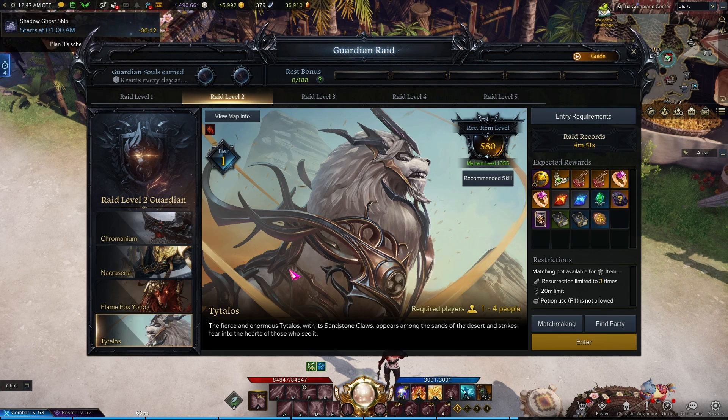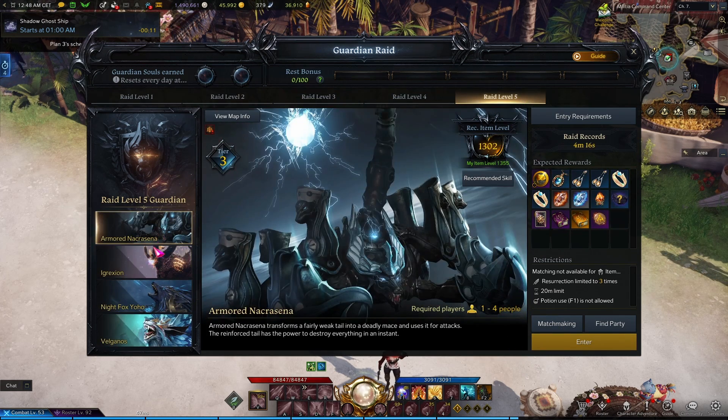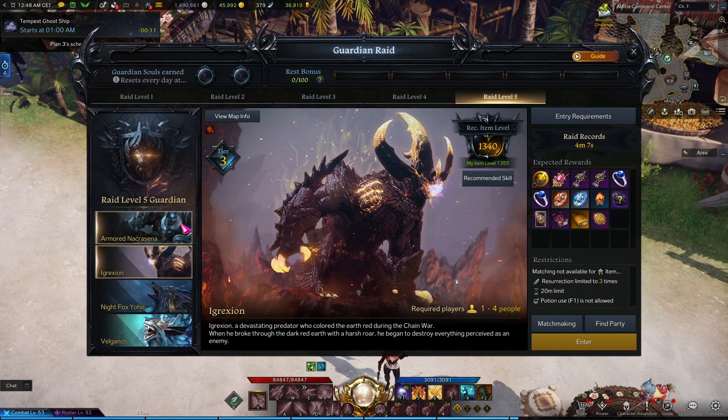Going through the frustration of matchmaking or finding groups to clear harder guardians might not be worth the extra leapstones or materials. My option when item level-stuck on guardians that are taking too long is to use the Stronghold Dispatch system for one clear a day — I usually do this for my alts. Current tier 3 guardians for me are extremely fast, taking about four minutes, and I almost never wipe on them. They feel much easier compared to many others on the list.